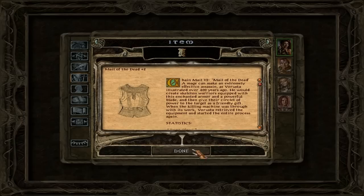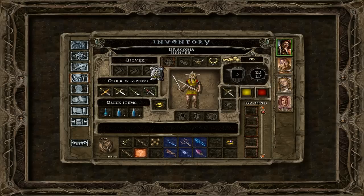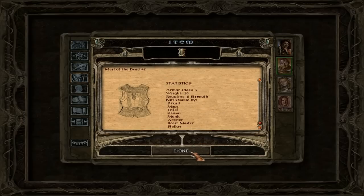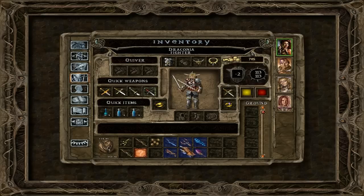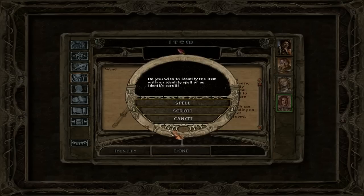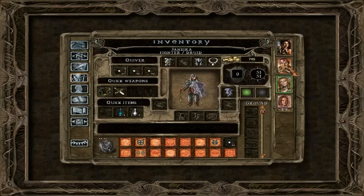I can equip the gold mail of the dead. If I give that to you, dear Minsk — why would I do that? Simple fact: there is no saving throw bonus on this, but there is a saving throw bonus on the ring. So it's a better choice to use that on my main character, since she's never allowed to die. If Draconia dies even once in this game, you have to restart from the previous saving point, and I want to avoid that as much as I can.